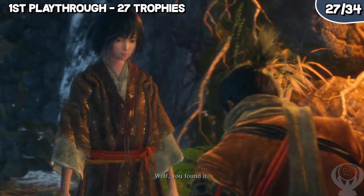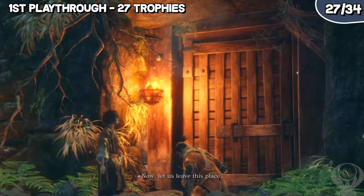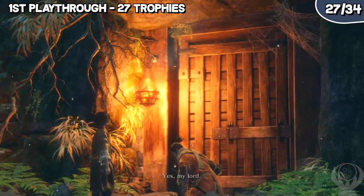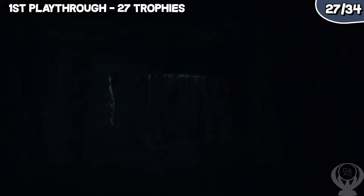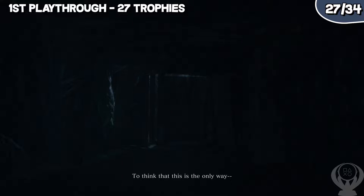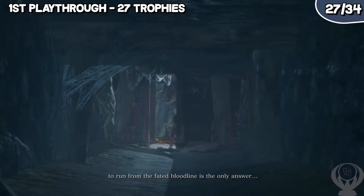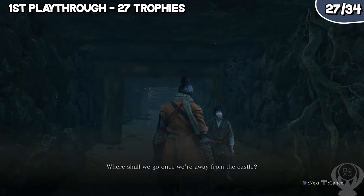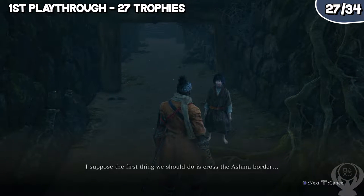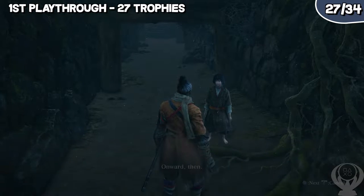Now work towards upgrading your vitality and posture as much as possible before triggering the endings. You should be able to collect 29 total prayer beads — or 7 necklaces — before progressing further. There are 40 prayer beads throughout the whole game. Also collect as many gourds as possible; there are 9 total and you should have found 8 by this point. The link to PSNProfiles below will show you the location of each prayer bead and gourd seed. Now that we have all the prosthetic tools, ninjutsu techniques, prayer beads, and gourd seeds, we can start working towards setting up the three endings.